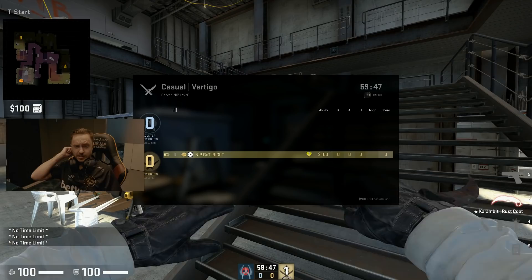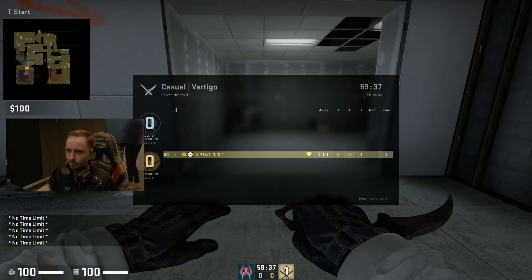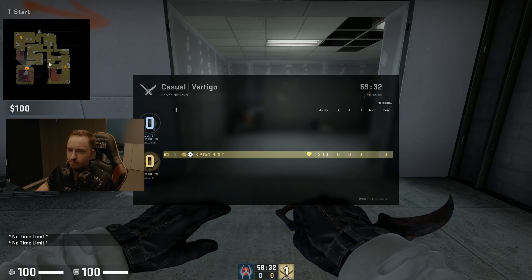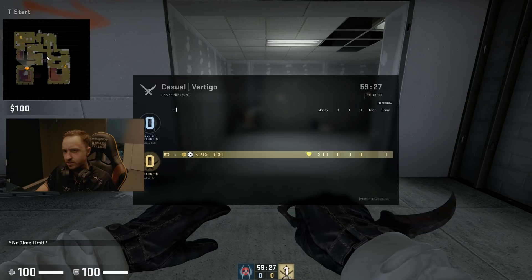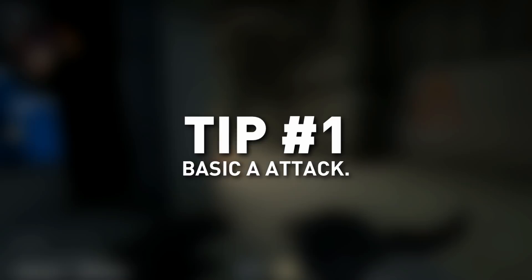Vertigo is such a new map, so you don't really know anything special about it. For those who played 1.6, they actually have a pretty good idea of how the map works and the layout. Even though you can see A and B marked here, there are a lot of different ways to attack the bomb sites, which is what I'll try to explain — both entering the B side and the A side.